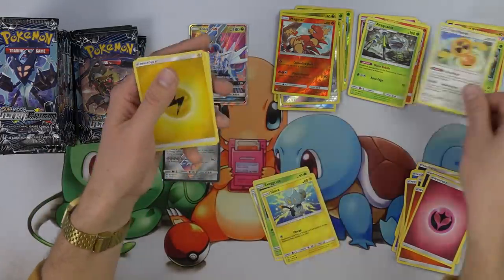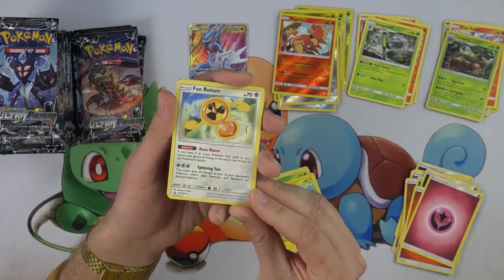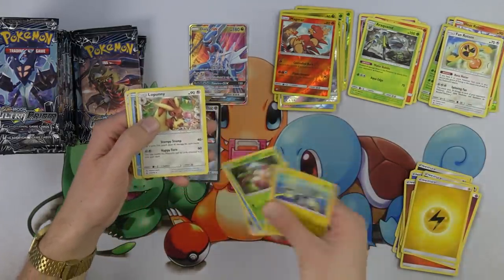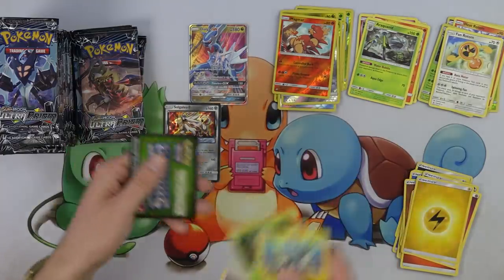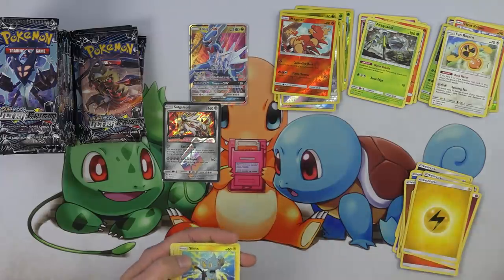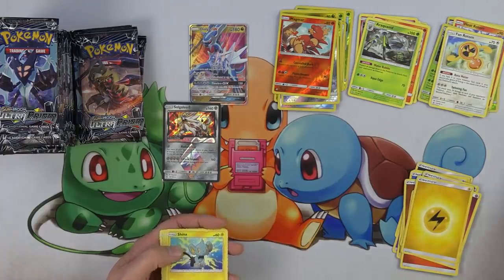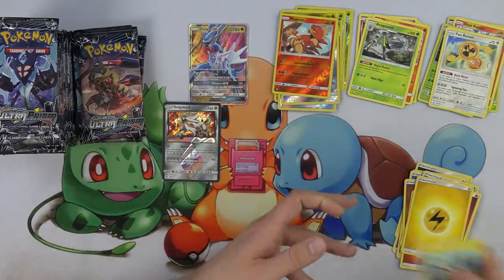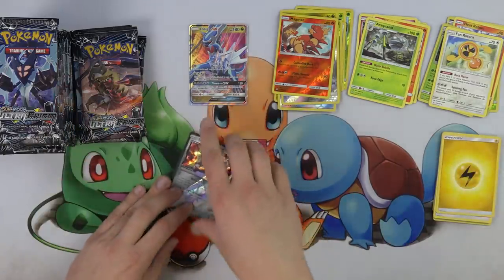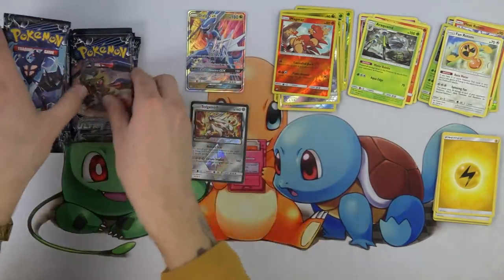And then we got Fan Rotom. Spinning Fan — this attack does 20 damage to each of your opponent's Pokemon, with a free retreat cost. So it's actually in the reverse holo spot — Cynthia. You can pull major hits even with a green code. It's normally when you're like 'oh green code, nothing's in here,' but no, this is the first Sun and Moon set where you can do that. That's crazy. Very cool — brings back excitement.